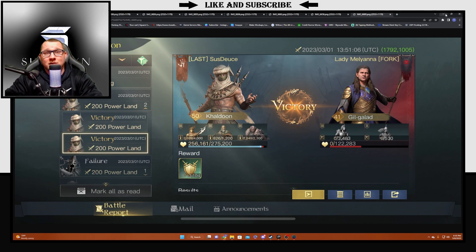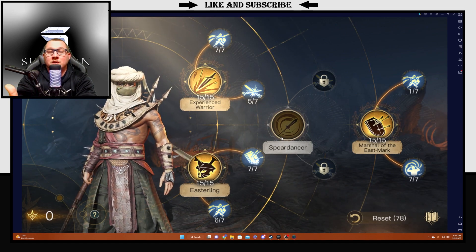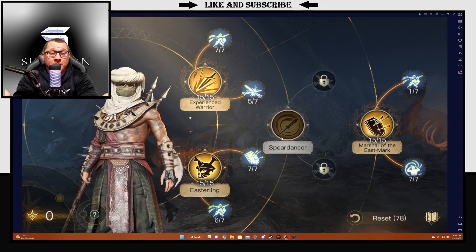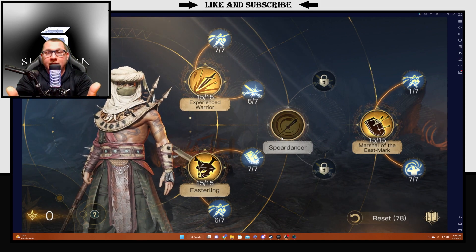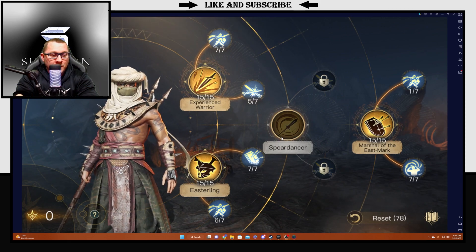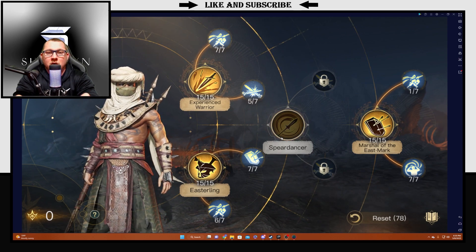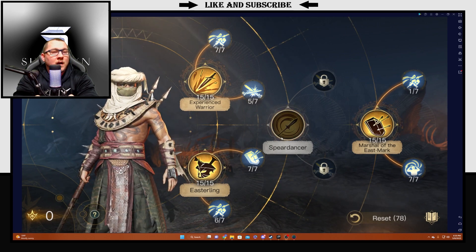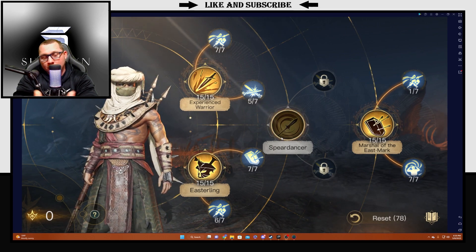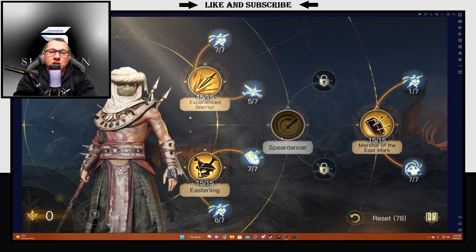Those are the main reports. We'll backtrack a little and give you a heads up on what you can do with purple gear if you don't have all the gold gear — not everybody does. As far as a weapon goes, you can run the Easterling Spear, or probably the best purple weapon you'd want to run is a Cutlass with Melee Might. It gives you plus 3 attack and extra melee damage.